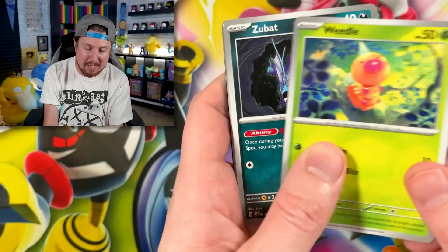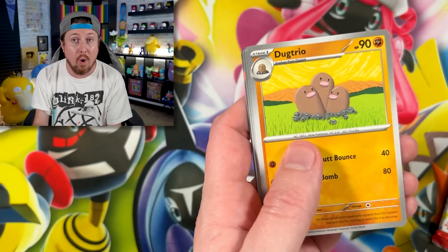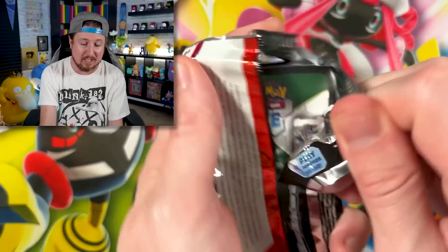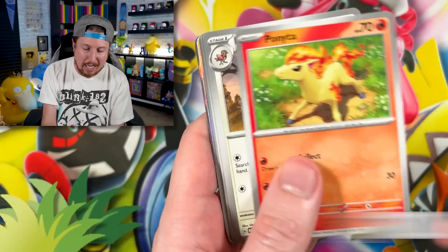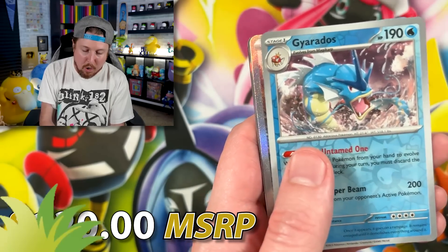There's a total of 10 Minitins, 2 Pokémon 151 packs per Minitin, for a total of 20 packs — that's 4 more Booster Packs than an Ultra Premium Collection Box. And technically cheaper, because a case of Pokémon Minitins is only $100 whereas the Ultra Premium is $120.